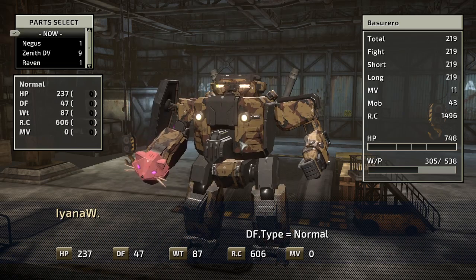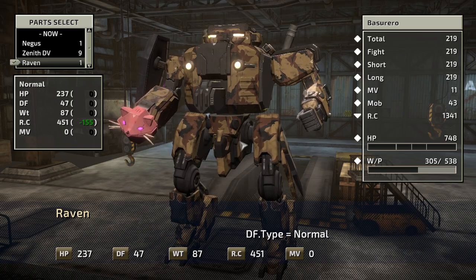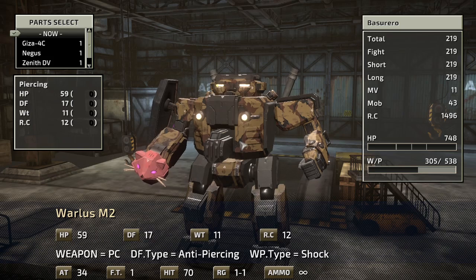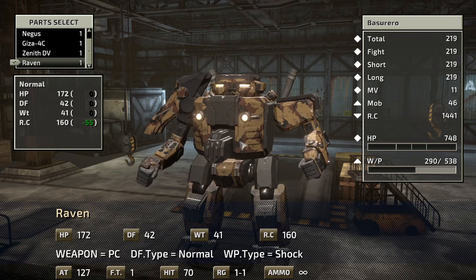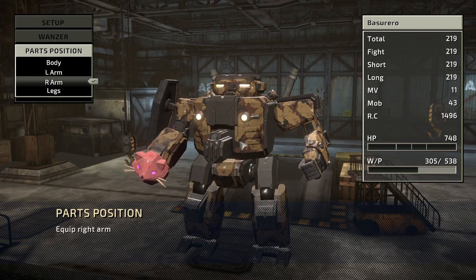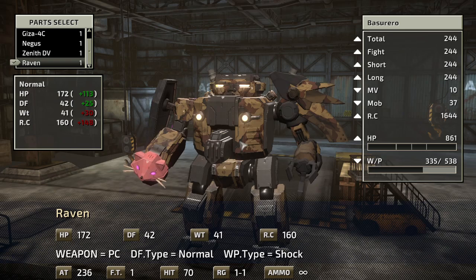Legs don't really matter — it has the same stats as the Ayana. Left arm: Raven has more HP. I should compare that with the Ayana — again, same stats as the Ayana, less RC, whatever that means. The critical part here is: the Ayana's inbuilt arm has an attack of 236. The Raven right arm doesn't have an inbuilt weapon, but the left arm does — check that out, attack of 236. So that's the Ravenclaw.